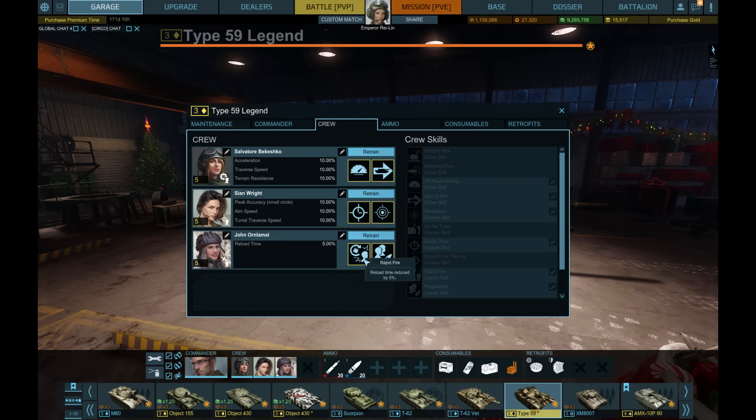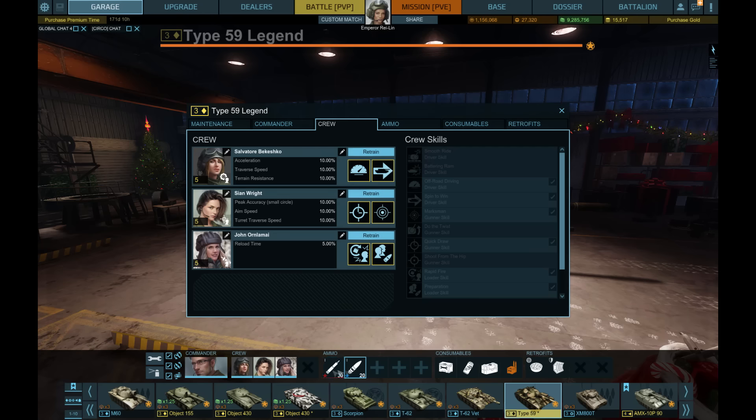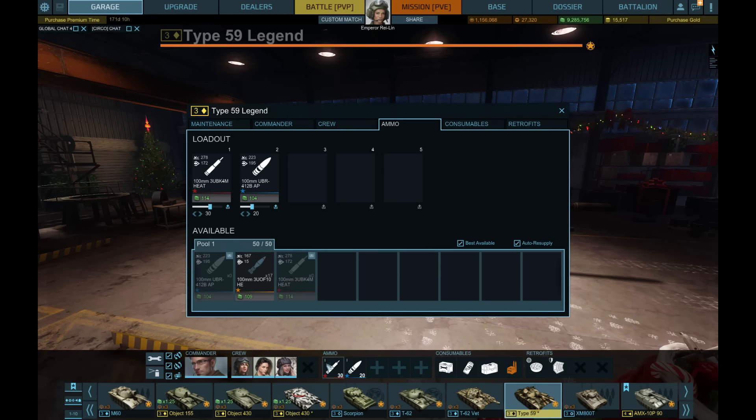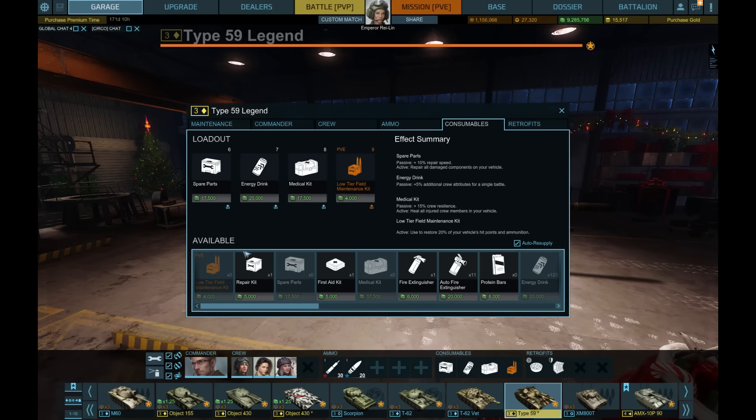This tank is very accurate for a main battle tank. Rapid Fire for reload — it's already six seconds so getting it down a little more is nice. Preparation for ammo swap speed — at Tier 3 and 4 I tend to load more HEAT, so I want to swap to AP quickly when needed. You could take Explosive Shells for module damage or Secured Ammunition if you're worried about your ammo rack. My loadout is 30 HEAT and 20 AP.